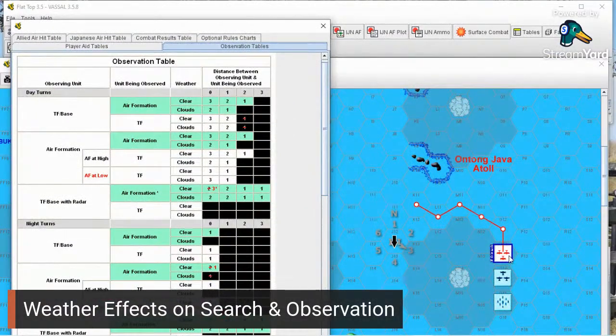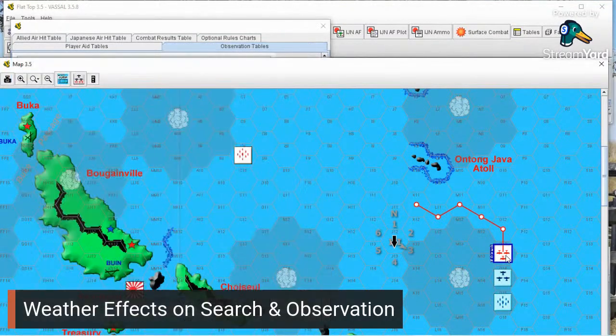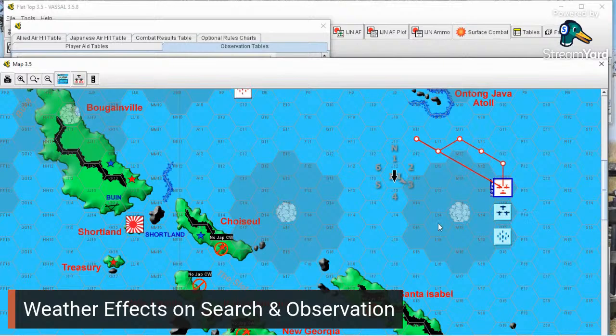The presence of clouds reduces the observation reporting requirements by one. Also, if the searching aircraft begins its phase in a cloud hex, the initial success roll is increased by one — so instead of succeeding on one through four, it only succeeds on one through three, with four, five, or six being unsuccessful. Clouds have a detrimental effect on search in terms of required proximity, what must be reported, and the quality of the report.